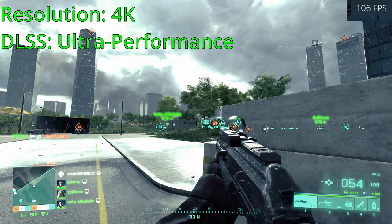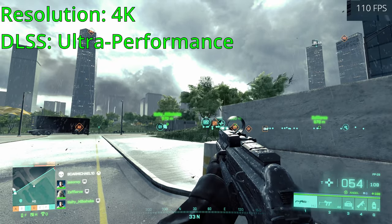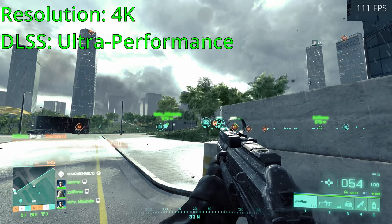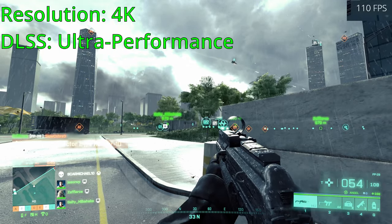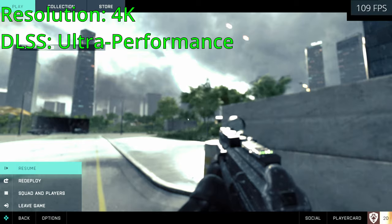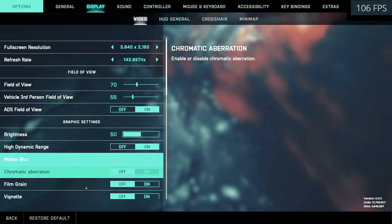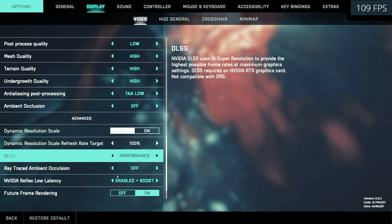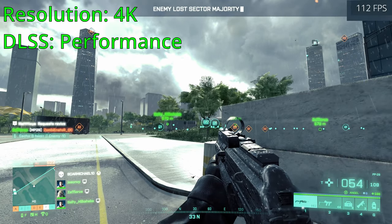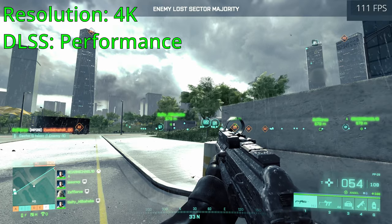Let's kick DLSS into gear with ultra performance mode — moves it right up to around 110 FPS. Switching to performance mode, we don't lose much here as it stays right around the same frame rate.